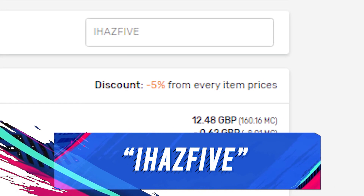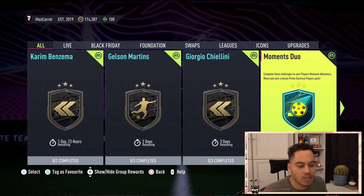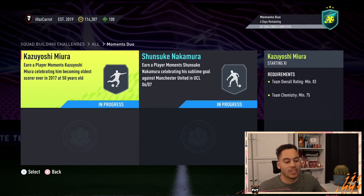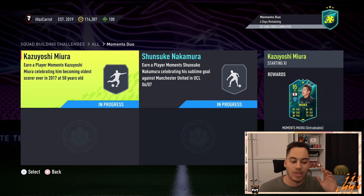Welcome back to a brand new video on the channel. We have a brand new SBC — the Moments Duo. It's a pretty cool SBC where we get some Player Moments cards. They're both from the J-League: we have Nakamura and Miura. From this Moments SBC you get a Prime Electrum Players Pack, which is very nice, and obviously you get your two Moments cards.